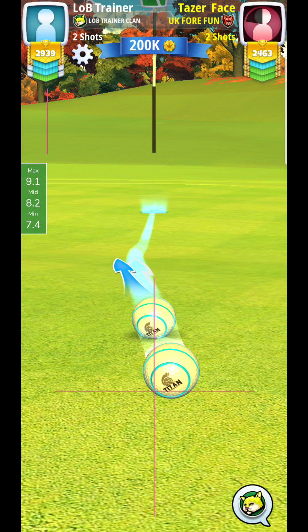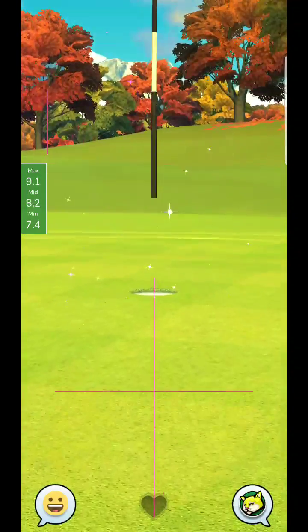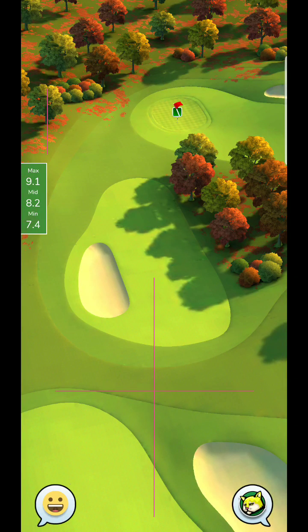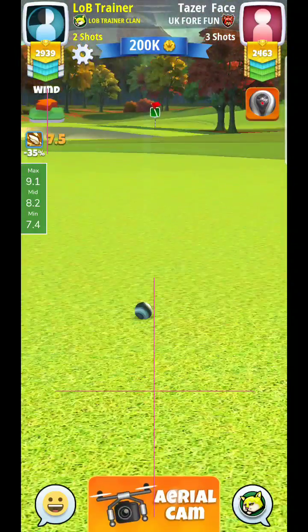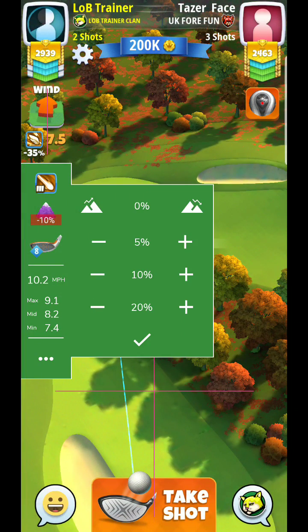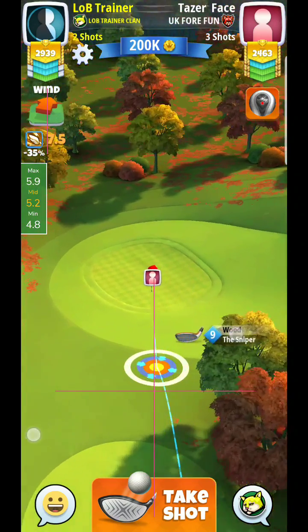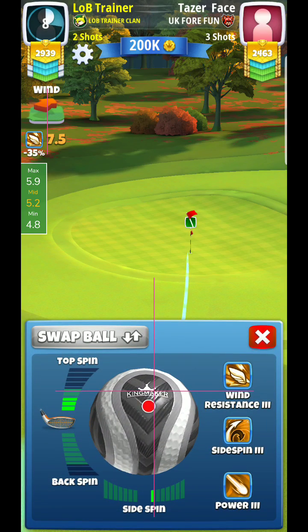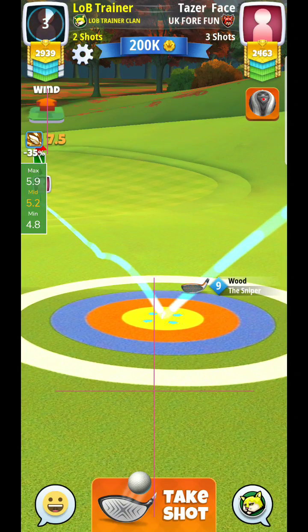The only thing you might want to worry about is if you have a little bit longer driver than me and you carried it to that second fairway instead of the rough — that could potentially put you in the rough. Now, I'm assuming that's definitely uphill, so I'm going to use my slider and use minus 20%. So 7.5 with this wind. I'm going to use the slider — 5 rings, 5.2, 5.3 — going to go like 5.3 rings or so. You can see what I'm doing with the ball guide here, just kind of putting it into the hole.